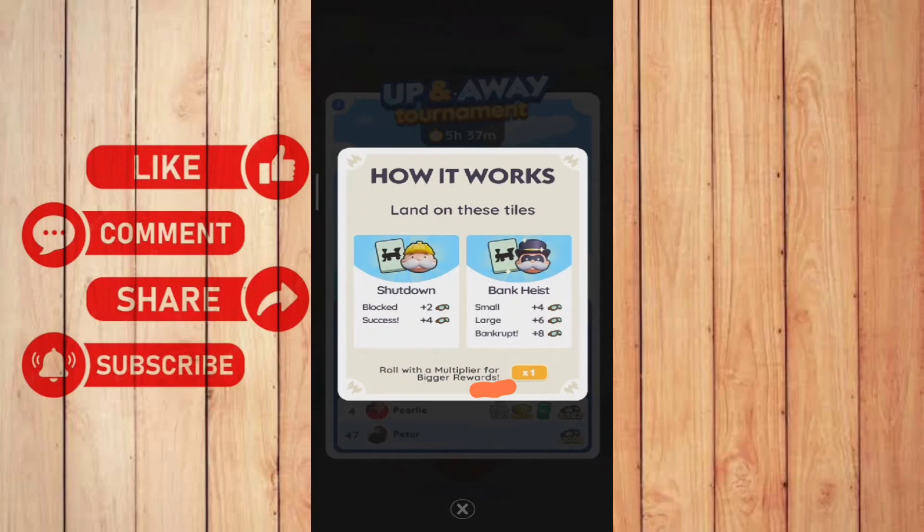So in this case it says land on these tiles, and so on — you can read the instructions. If you're done with the challenge you will then complete the milestone and win the tournament.